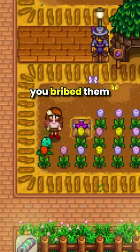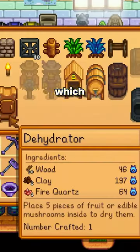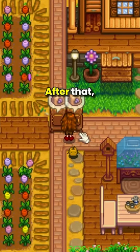That's right, because you bribe them! To get raisins, all you gotta do is have a dehydrator, which comes free if you chose the Mushroom Cave, or you can buy the crafting recipe from Pierre for 10,000 gold.